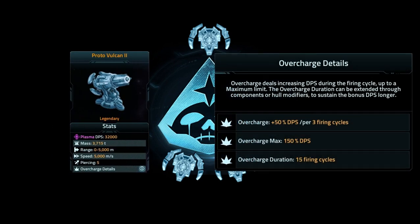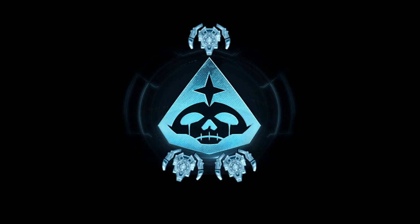A less than 10% increase in damage — only a 2,000 increase — and 3,715 tons, so basically standard. Everything is all the same; you have one more to the piercing value, so instead of 4 you have 5. Looking at the overcharged details: right off the bat you have twice the damage increase per 3 firing cycles, so instead of 25% you get 50%, it caps at 150%, and it still lasts for 15 firing cycles. Definitely going to want to pick up a few Level 3's and test them out on the Judge and things like that. Let's head back to the base and I'll send you all off so you can get on to farming.